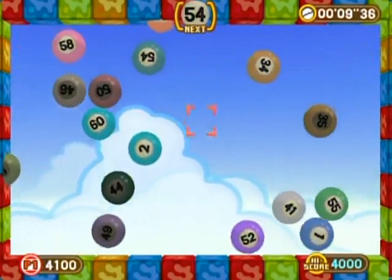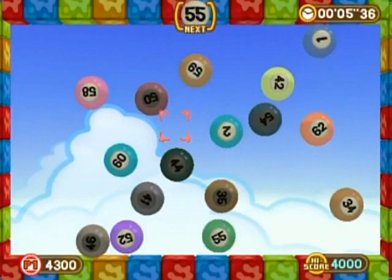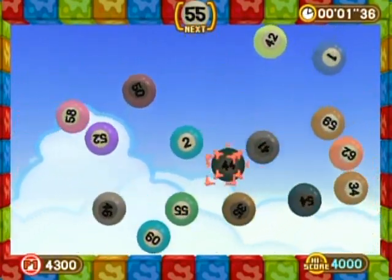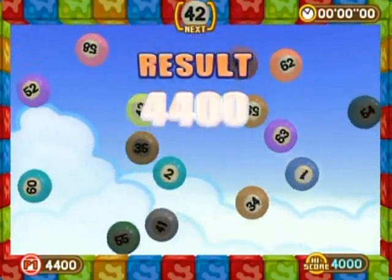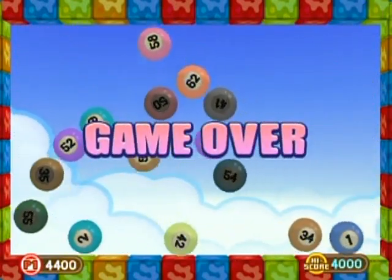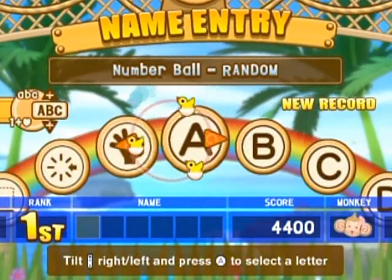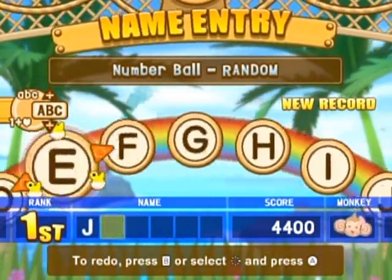So I sort of understand why they didn't playtest a lot of these because there is a lot of games to playtest. But at the same time, Nintendo was able to do that with Mario Party, and they got all those games working pretty dang well. So why can't Sega do it with Banana Blitz here? You'll notice that you get one hundred points per ball.